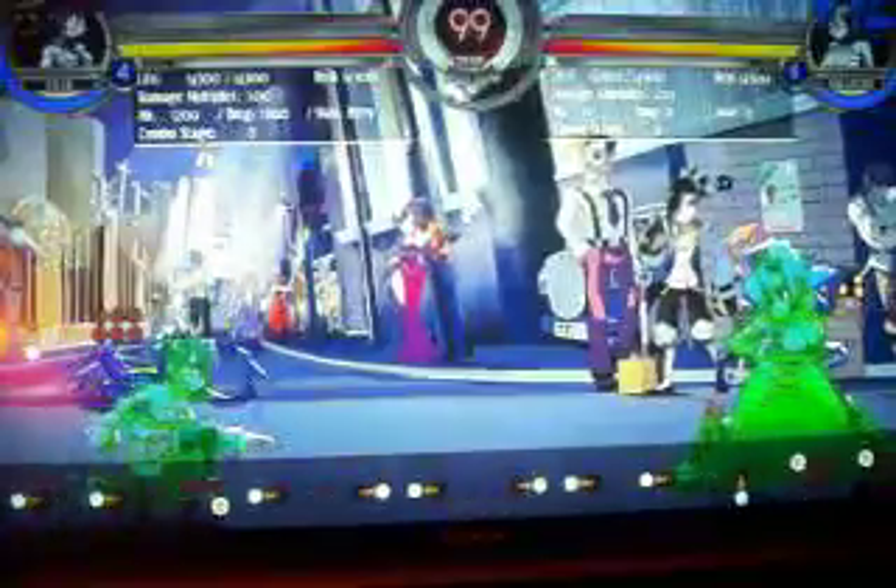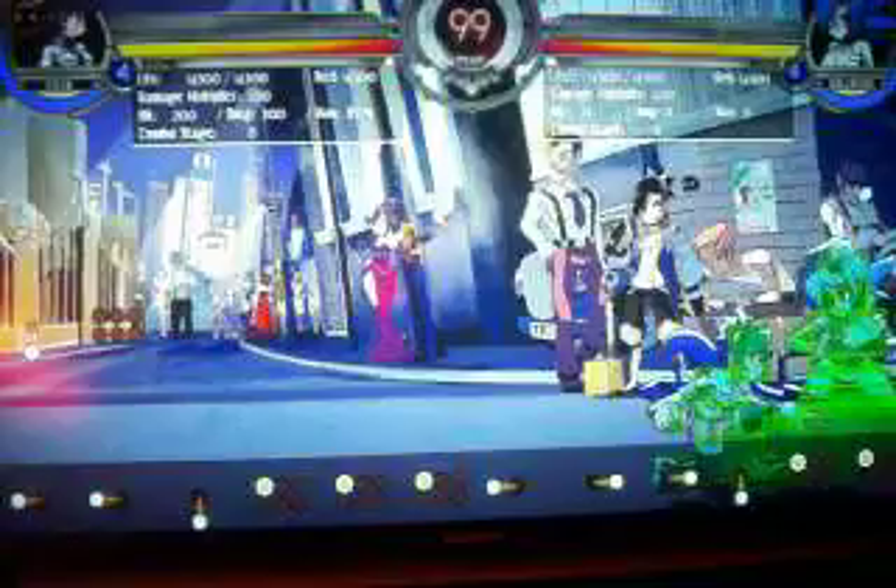Her crouching normals: the crouching light punch does the same purpose as the standing one. But the thing about the crouching light punch — I see this used a little too much. It's good for hit confirming, making sure you're actually hitting your opponent and they're not blocking. But one problem: it's not a low.